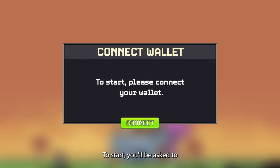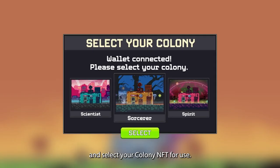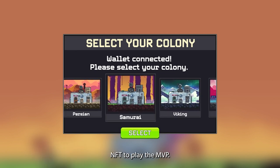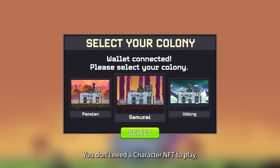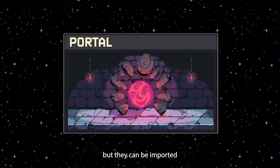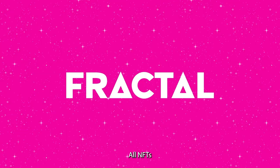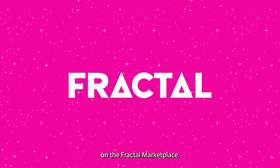To start, you'll be asked to connect your wallet and select your Colony NFT for use. You must own a Colony NFT to play the MVP. You don't need a character NFT to play, but they can be imported through the use of the portal cell. All NFTs can be purchased on the Fractal Marketplace.